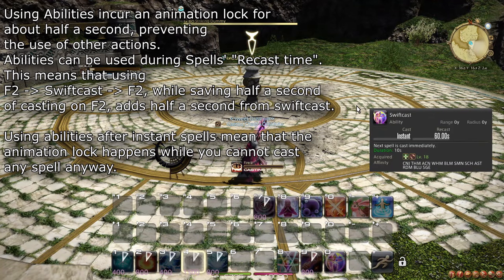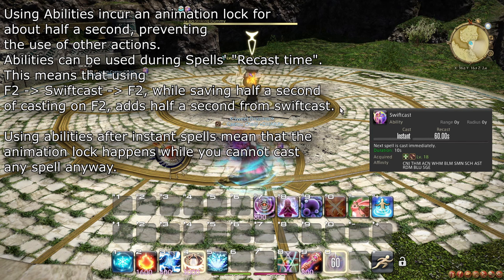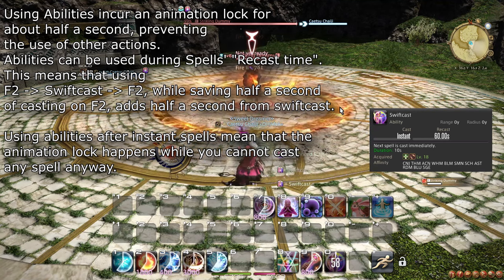Also at level 18, you learn the role action Swiftcast, which allows you to skip the cast time of your next spell. This can be useful to cast an extra spell while running, or to keep up the attack while you reposition.